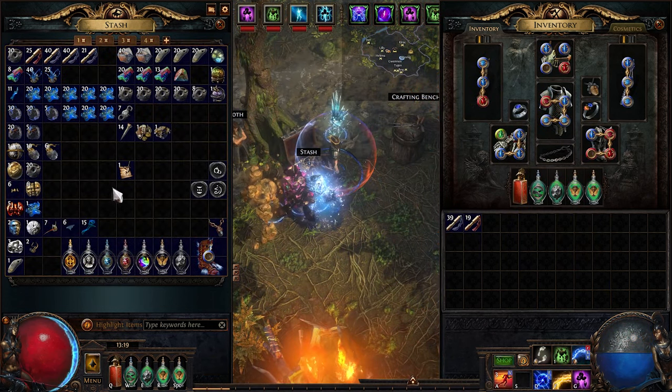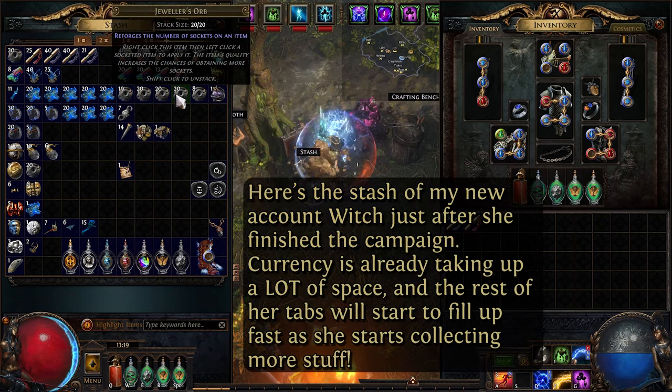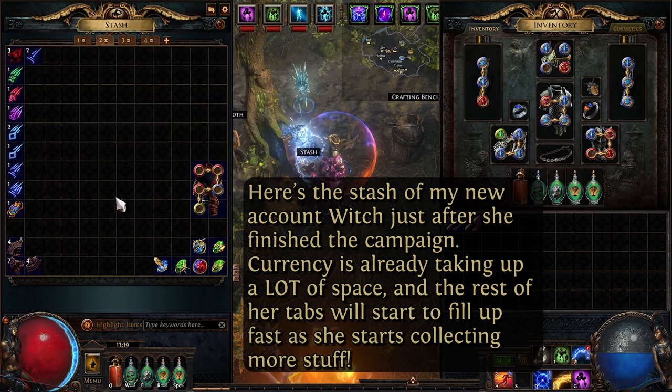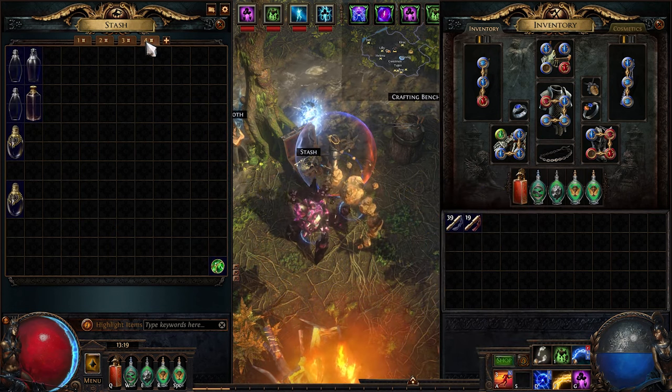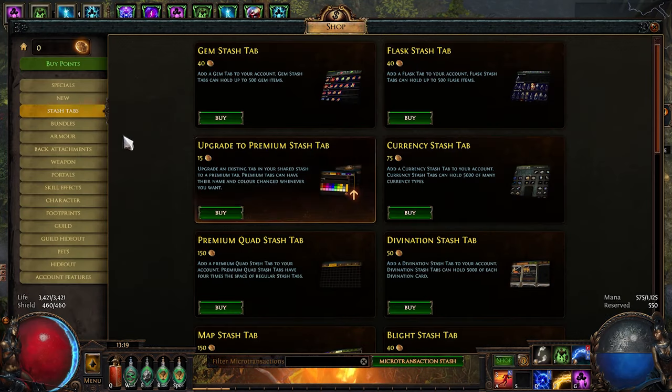The bad news is that purchasing at least a few of these special stash tabs is pretty much mandatory if you're going to progress very far into the endgame, because if you don't, you are going to run out of storage space and waste a lot of time trying to keep things organized. Call it pay to win or pay to play if you want, but that's just the way it is.